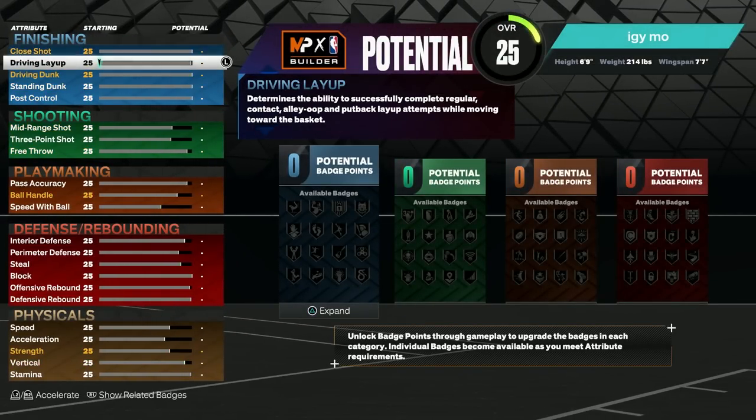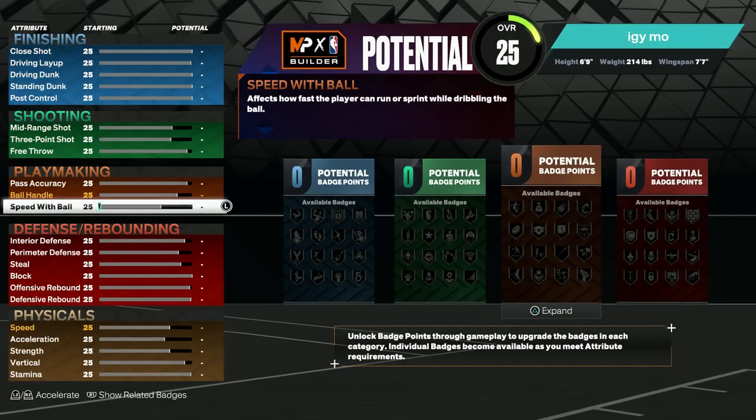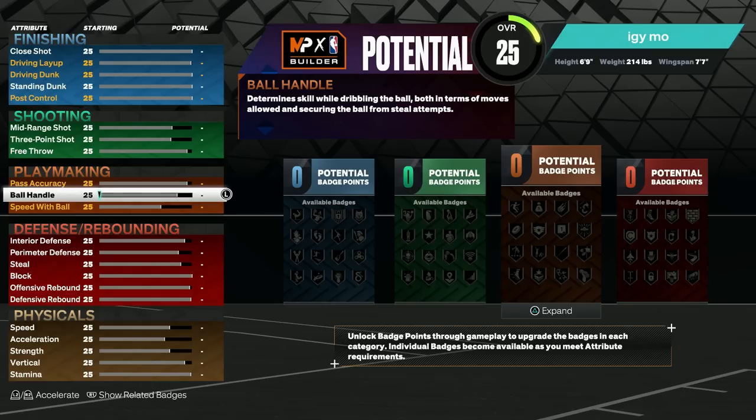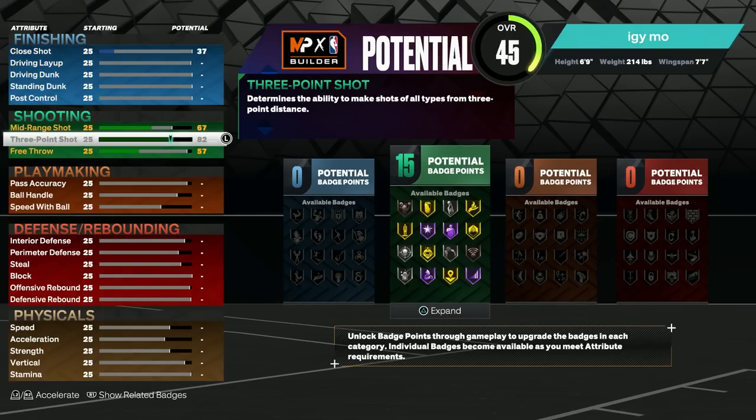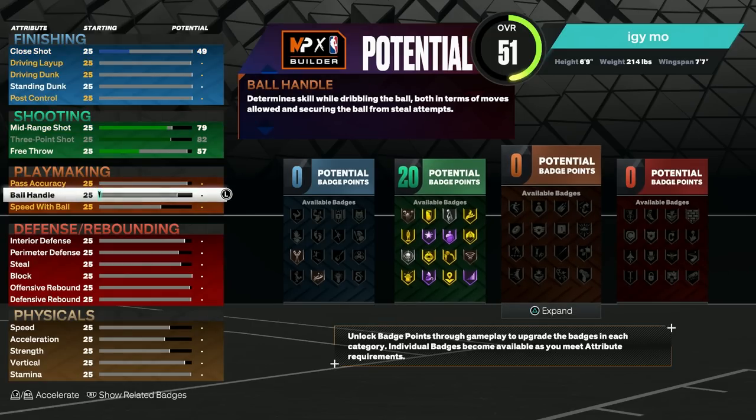Now, the goal for this build was to focus on shooting, then defensive and rebounding, and then put the rest on playmaking. You will see in the end that we actually do get a little bit of finishing just because we upgrade the other attributes — it is what it is. So you're going to want to start off by maxing out your 3-point shot. You're going to want to bring your mid-range shot to a 79, which leaves you with 20 potential badge points for shooting, which is very good.